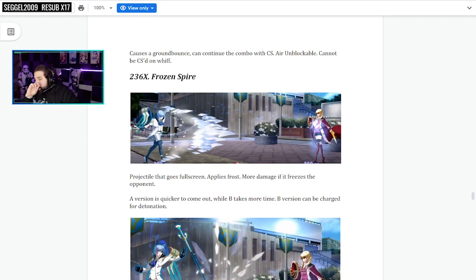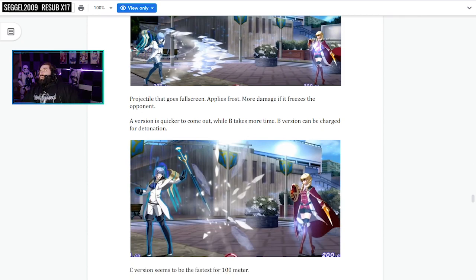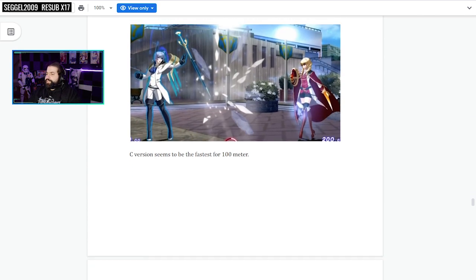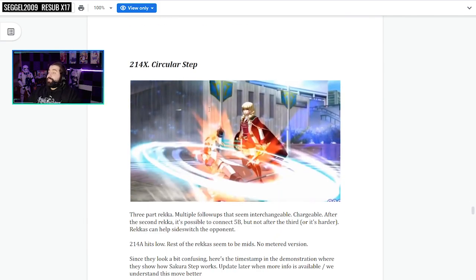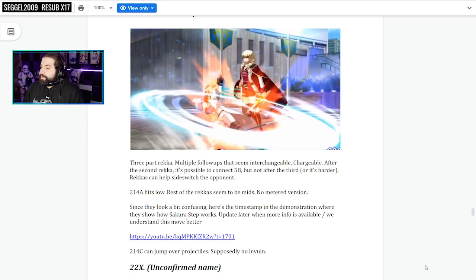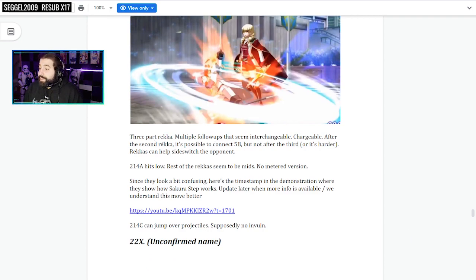After that, Frozen Spire — which is the projectile. This one applies frost and also freezes the opponent. Whenever you apply frost and get a stray conversion into projectile, you get a free combo pickup. The A version is quicker, B takes more time and can be charged for detonation, C version is the fastest — that's the EX projectile. Circular Step — this is the Rekka. Three-part Rekka with multiple interchangeable follow-ups. Chargeable after the second Rekka. It's possible to connect 5B after the second, but not the third — or at least harder. Rekkas can also side-switch the opponent. 214A hits low, rest of the Rekka seem to be mids.